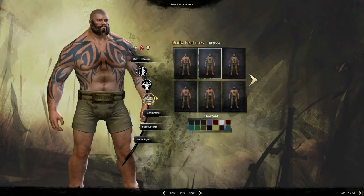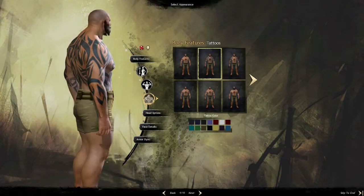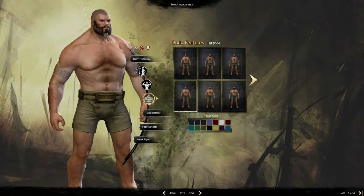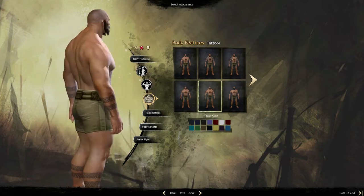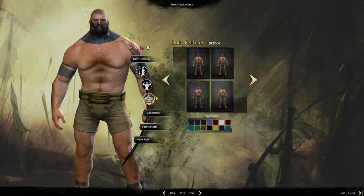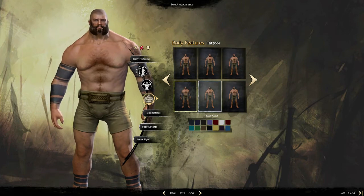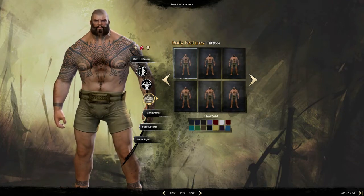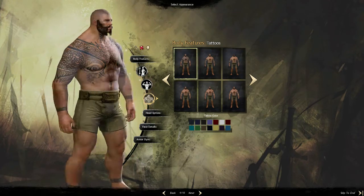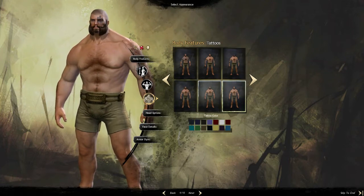These are all very tribal tattoos — in real life you might make fun of somebody for having them, but this is Guild Wars 2, it's fine. Some look more Celtic, some are pure blue over the face which is more like Germanic tribesmen — they brought about the fall of Rome, if anyone cares. Some look almost like Easter Island designs. That's actually not too bad.